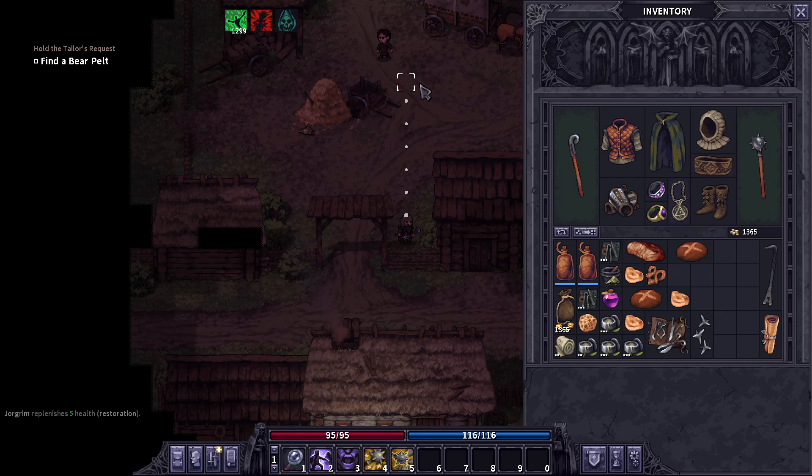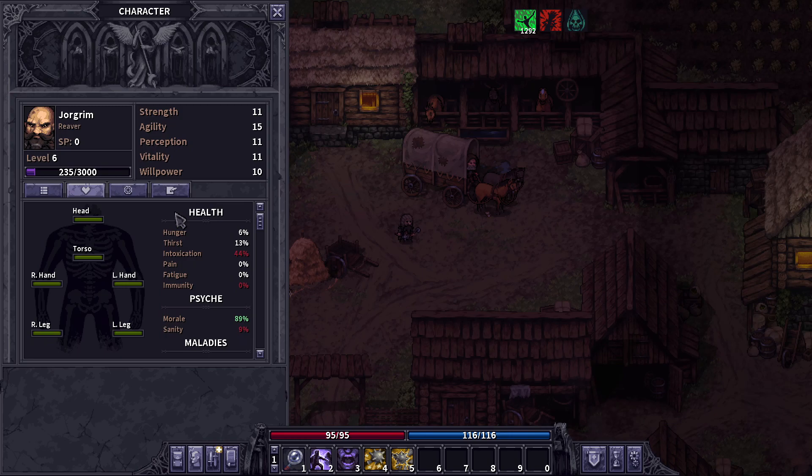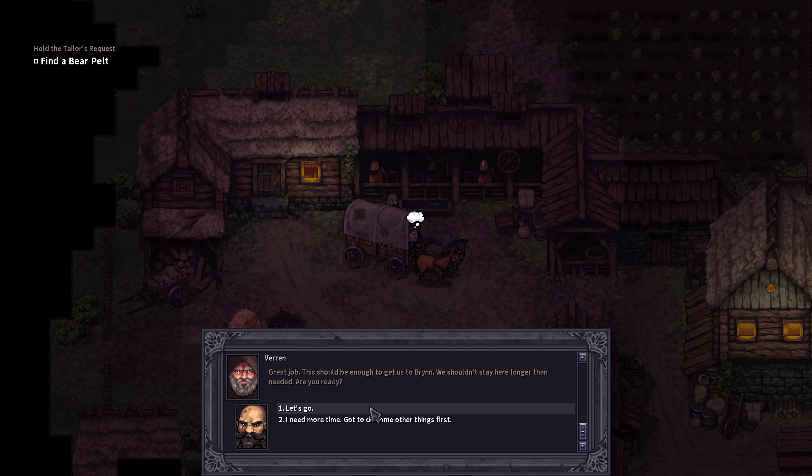Now this build is becoming very, very serious. I got a bit lucky with the counter chance, I don't know why. So we're going to Brynn — let's visit Brynn. My stats are a bit wild because I just did the dungeon. Here is your 1000, let's go to Brynn. I also try to go in the middle of the night so I can arrive in the middle of the day.